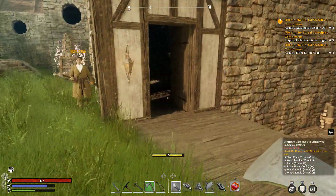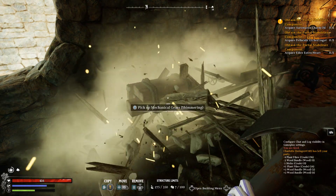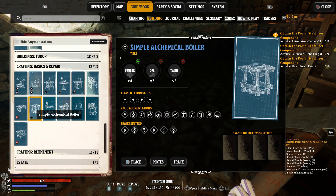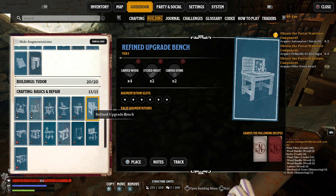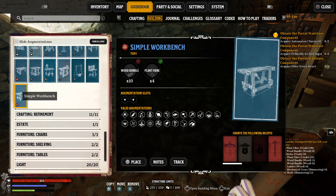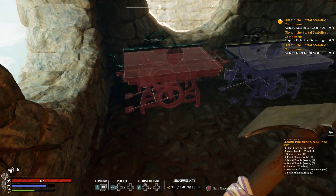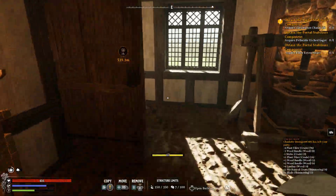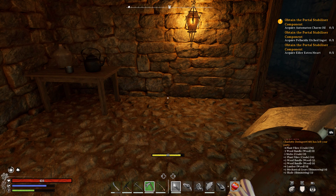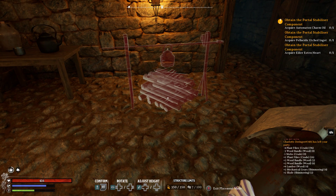Just out of curiosity, earlier I destroyed a sawmill, so in theory destroying a sawmill should allow us to build another sawmill. And we're loving the game, we really are. We can actually place the sawmill now - I wonder if that means we can place the campfire again. No, because we hit that limit.